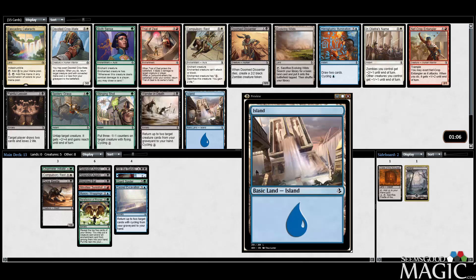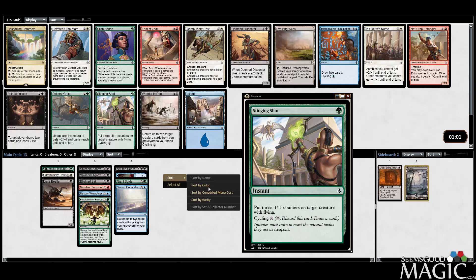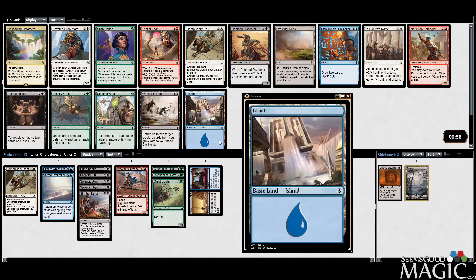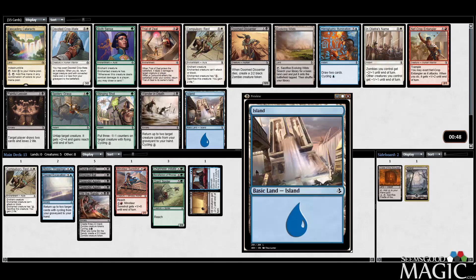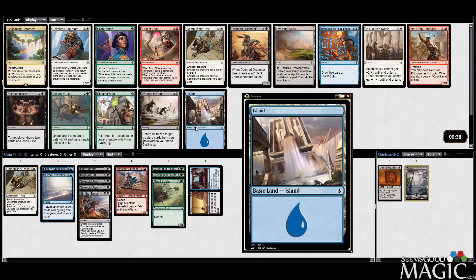There's a Trial of Zeal, which is of course good, and we have plenty of directions we can go. There's also an Evolving Wilds here, and I think we're going to play more than two colors. We have the most in black. There's a Doom Dissenter, a Wander in Death which I do like, and another Compulsory Rest. These are just fine in this format, especially against hyper aggro — paying two to stop something is pretty good, even though they can sac and gain life. This is as close to Pacifism as you're going to get. It's probably fine on the splash as well.